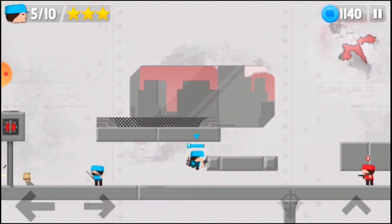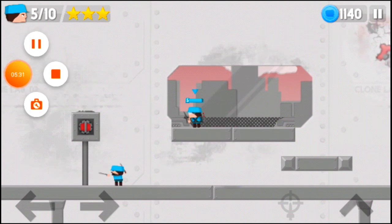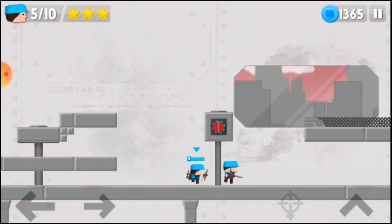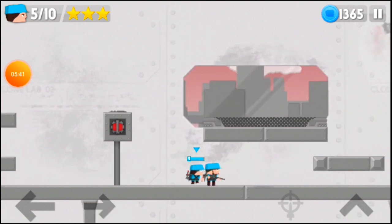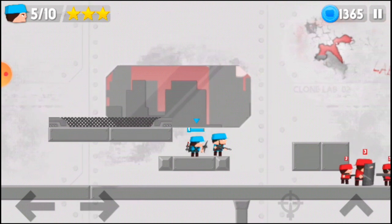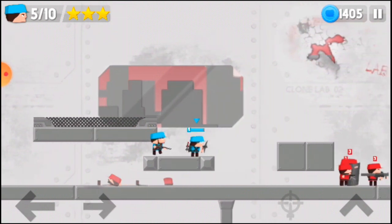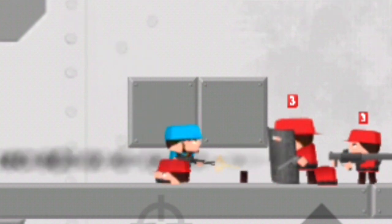Just wait for the Infantries to do their work. Shoot the Butcher if he's still alive. Follow the Infantry — stand right over here. There's going to be a guy chasing, so just let the Infantry kill him. Wait for the Infantry to kill the Bazooka man too.